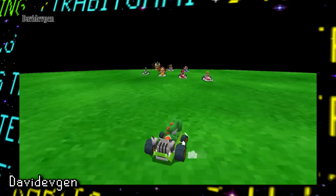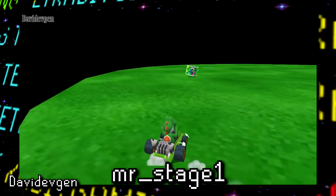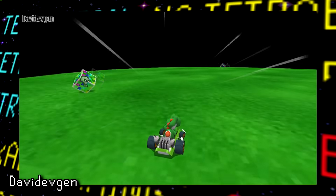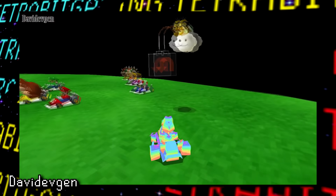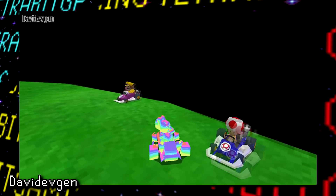The second track removed from the final is called MR Stage 1, with MR standing for Mission Run. This small area is apparently an early version of the Big Bully boss fight area. There's not much here other than some item blocks. Other racers can be spawned in too, but since it's intended to be a boss battle area and not a race, they kinda just hang out.